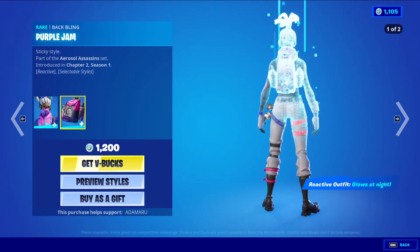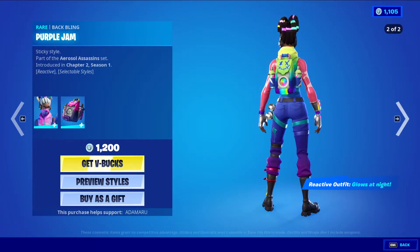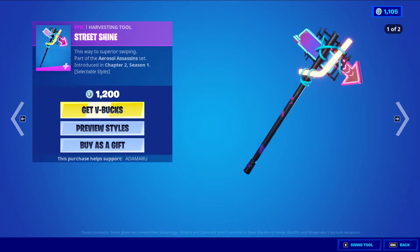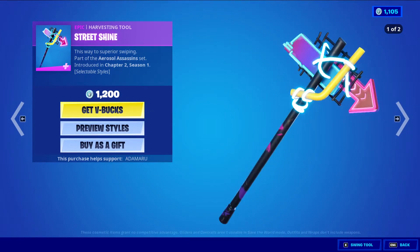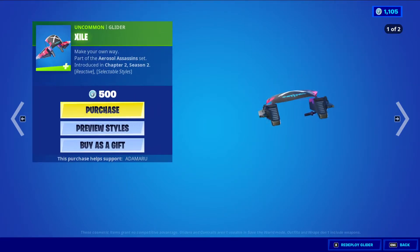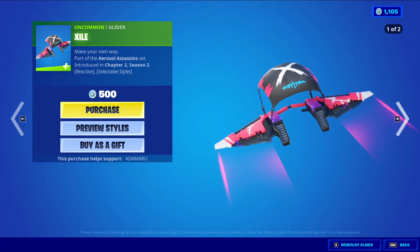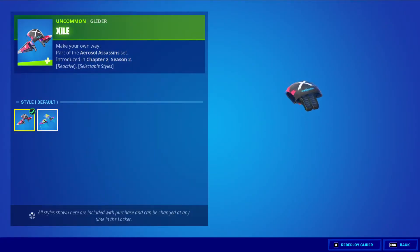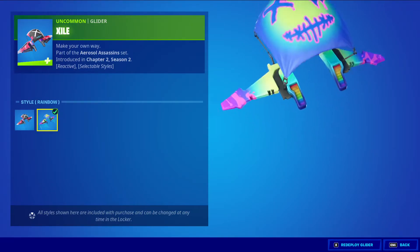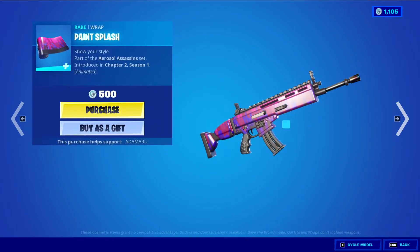Complex is back. The back bling is Purple Jam, and it also has the rainbow style. We have Street Shine — I believe it has a trail as well when you swing it, like a proper trail. Exile also has an alternate rainbow style. I'll preview it because it's not going to show otherwise. I really like this look for it because of the face on that pin splash.